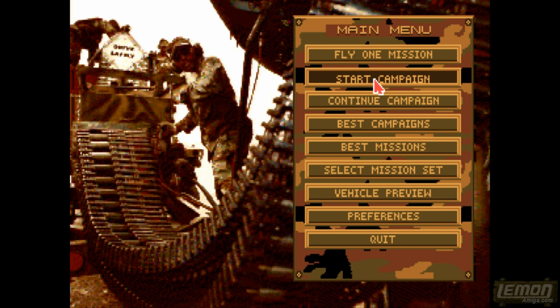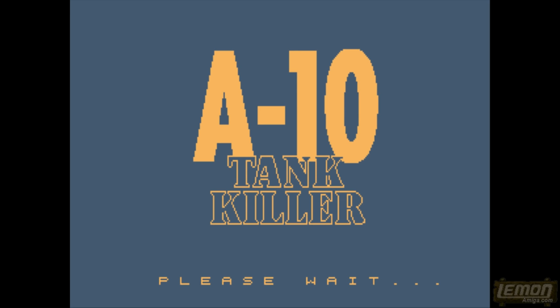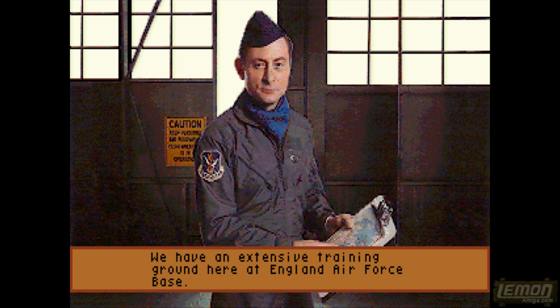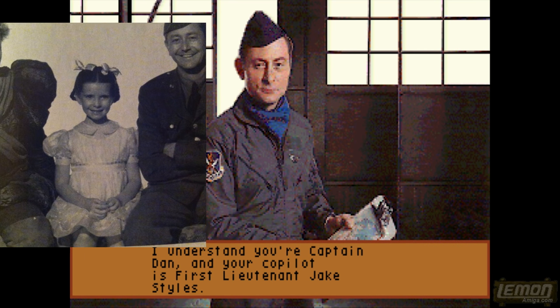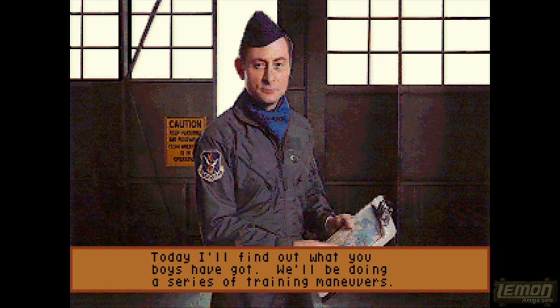Let's choose to start a campaign. Before we can start the actual campaign, we have to enter our name, and then we have to go through a gruelling training mission which involves us blowing stuff up. We're then introduced to Colonel Cord, who is nothing like Robert Young, and he gives us our mission brief.